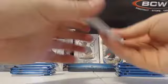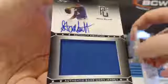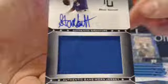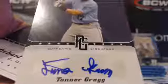Greg, you got the box Jumbo Relic. Here's your cards — Stone Garrett, and that is unnumbered. Jumbo Auto Rock, Stone Garrett for Greg. Next pack: autograph, Tanner Gregg, Blue Ink for Greg. Tanner Gregg, Arroyo, and a bunch of base.